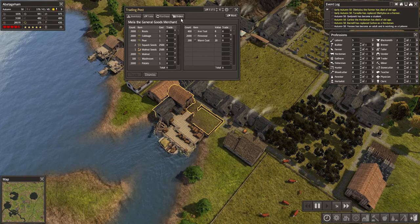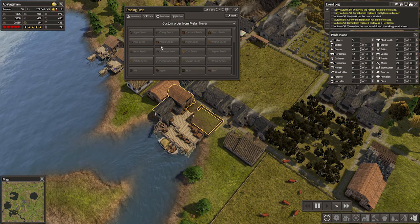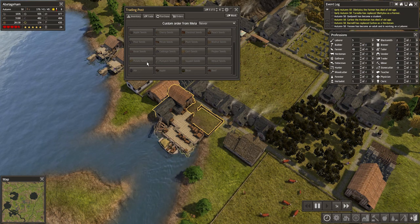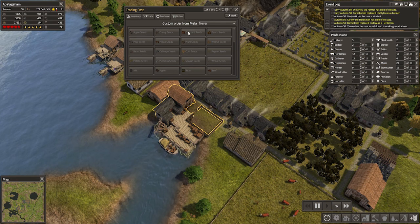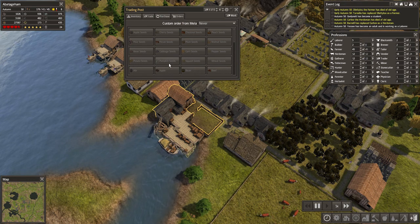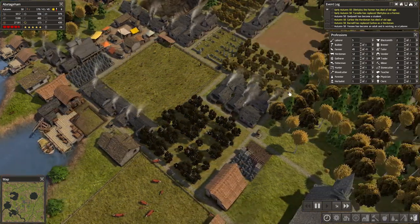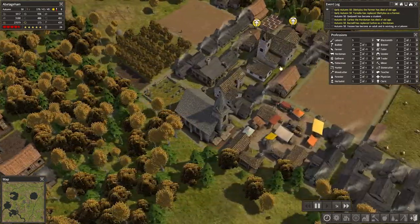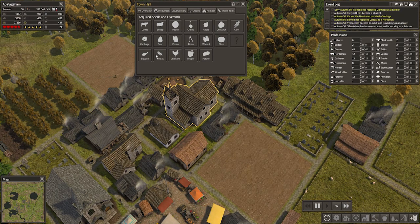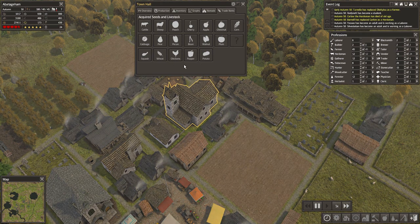What can we order? You're the general goods merchant - so apples, cherry, chestnut, peach, walnut, plum, pecan, pear, bean, cabbage, corn, pepper, wheat, squash, pumpkin, potato. I'm not sure about apple, pear, and pumpkin. Let's have a look at the old chart - apple yes, pear yes, potato. You don't have pumpkin. So our missing one is pumpkin. Huzzah.